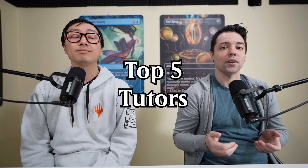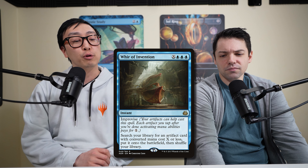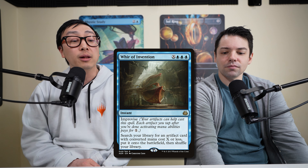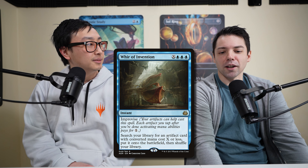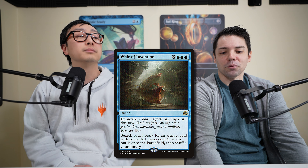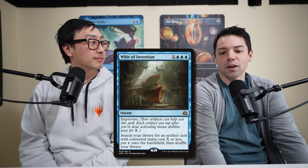We have the Top 5 Tutors in Commander. Tutors, as we're defining them, are just things where you go into your deck, find a particular card, and move it to another zone. For an honorable mention, War of Invention — an X and 3 blue instant with Improvise, so you can tap your artifacts to help pay for colorless mana. You search for an artifact card with cost X or less and put it directly onto the battlefield.